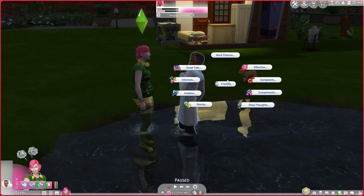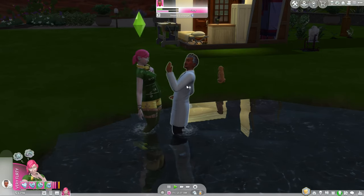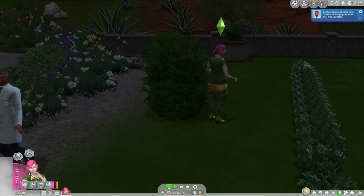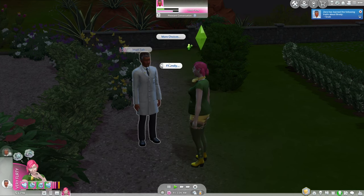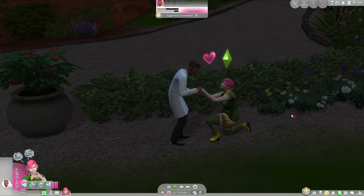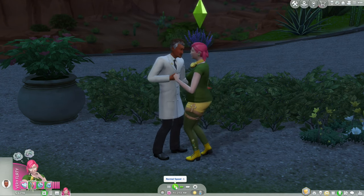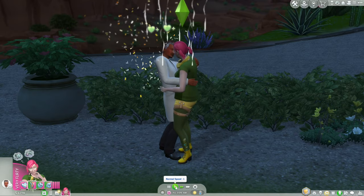We have to speed-run getting married now. Why are you saying I'm not friendly? I think we have to raise our friendship a little bit first. He will also woohoo with me, so we can get married. Our friendship is not high enough — okay, he's a snob, which isn't the best but also not the worst. Let's try proposing and hopefully he doesn't reject me since we just had our first kiss. We just got engaged!